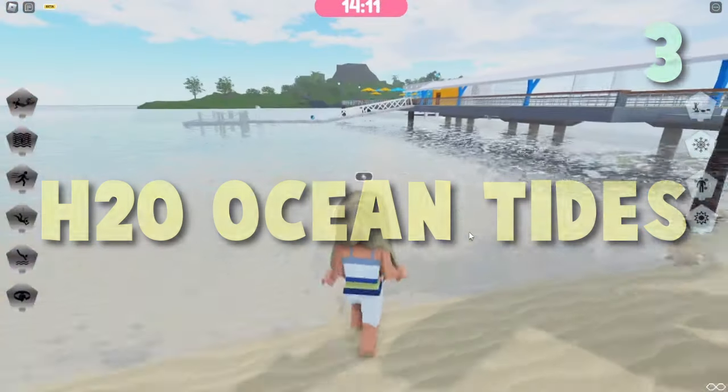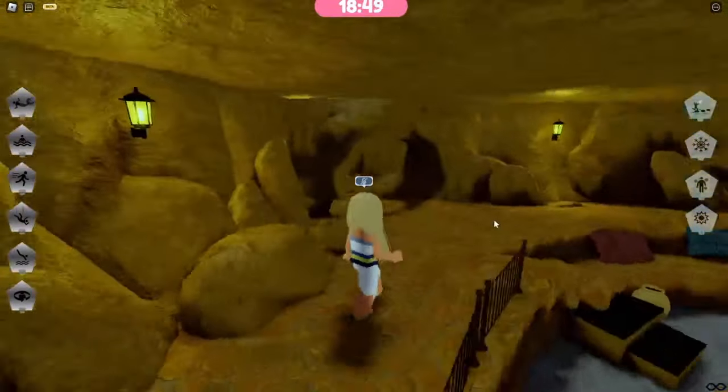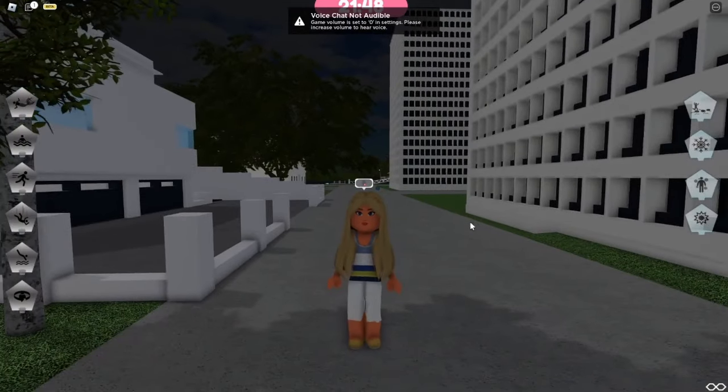H2O Ocean Tides is similar to the previous game, but with a few differences. It has Rida's Grotto from Mako Mermaids and a bigger map, except you'll have to play as different characters if you want to see the different types of powers. Nonetheless, it's still a well-developed game worth a try.